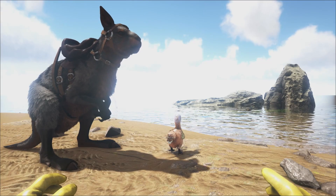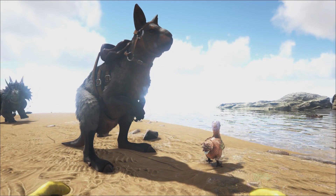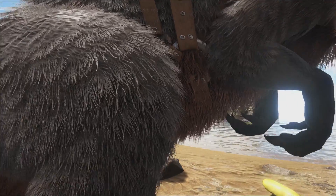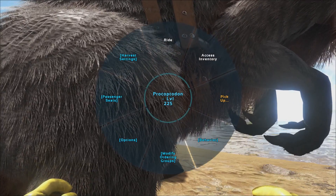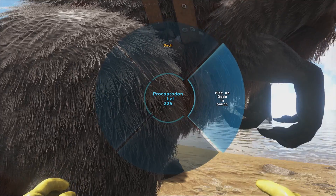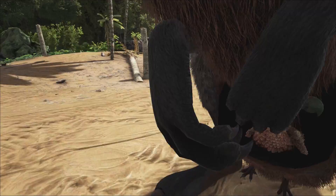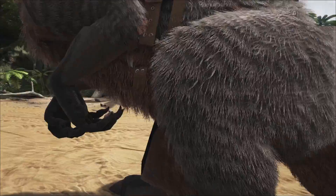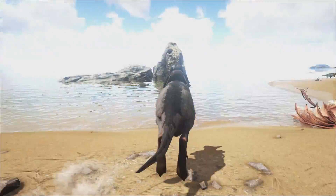There's quite a new thing going on with this one — it can carry small dinos and babies in its pouch. If you go up to it and press triangle or the Y button, hold it down and click 'pick up,' it will pick up whatever creature is available in its vicinity. We've got the little dodo in its pouch. Then we can jump on top and take the dodo with us.